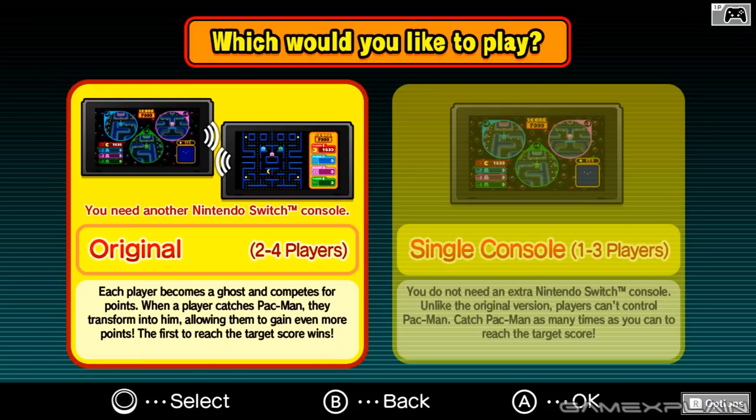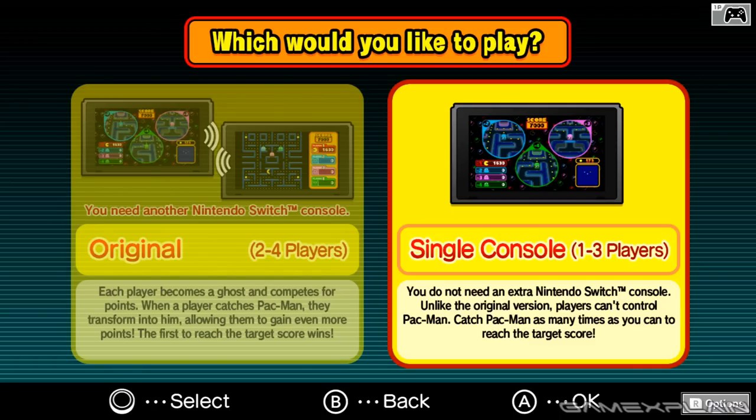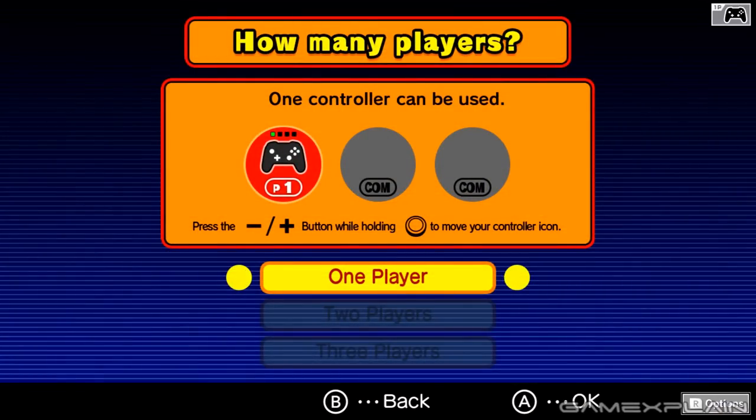So I thought we'd do a quick check of it and see how it holds up. Unfortunately, while you do need two Switches for the full experience, I only have one person here so we're going to have to fake it a little bit for the multiplayer portion. You actually can play the game single player now, but the catch is that in the single console version you can only play as Ghost — you cannot play as Pac-Man, which is a bit of a bummer.